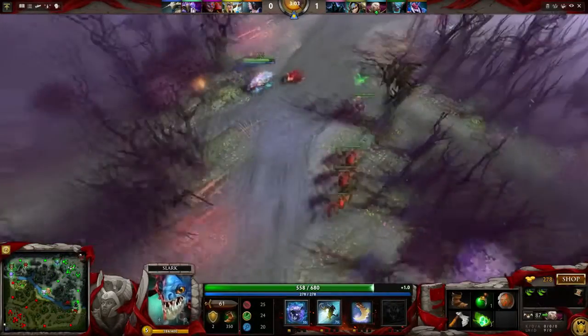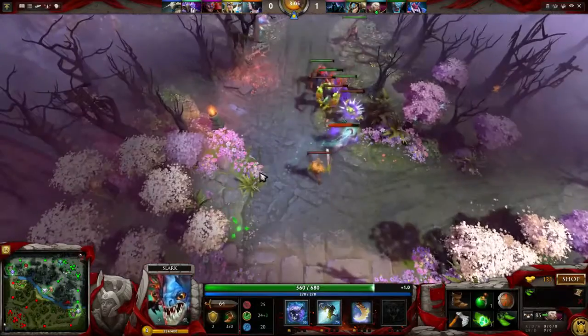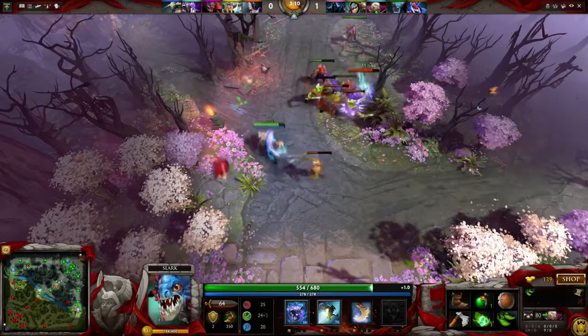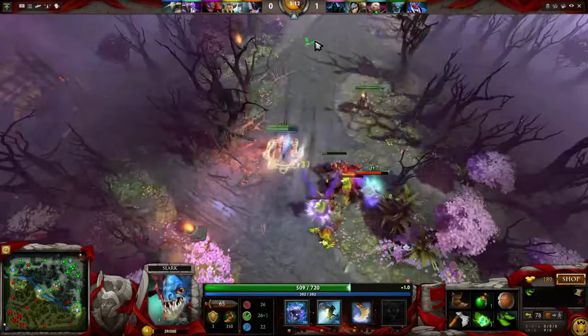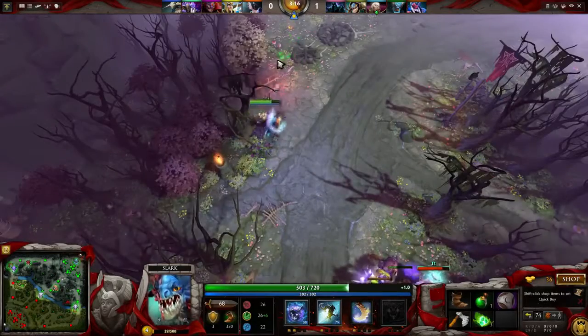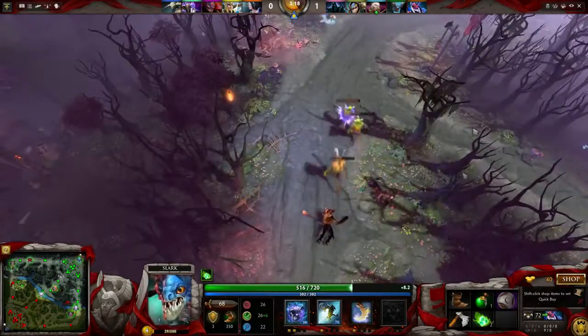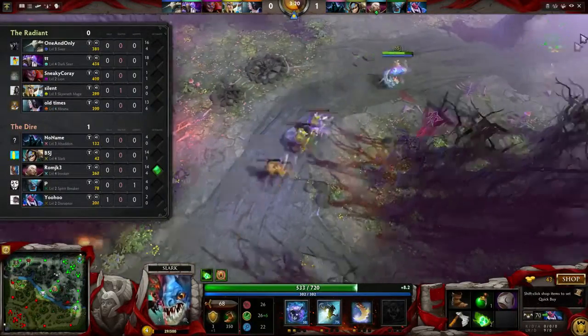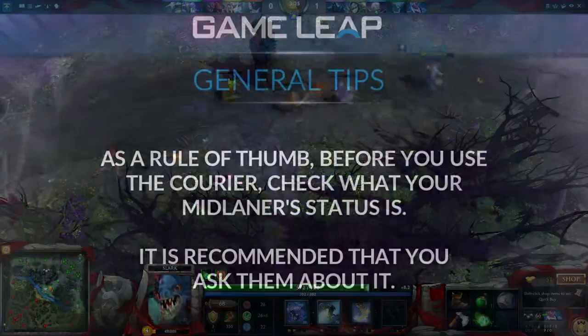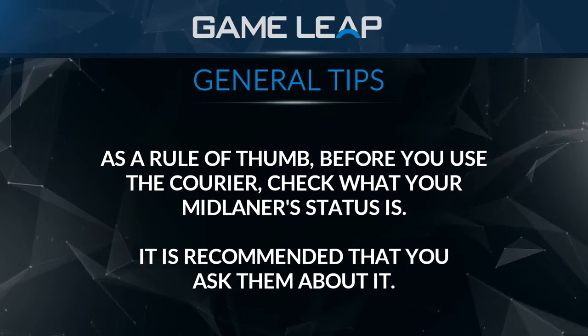If you need an item early on — say you need an extra salve, or you can't reach the side shop because they have a Dark Seer and you need boots — and you want to fly them out with the courier, look at your mid player. If he has 600 gold and no bottle, and you use the courier in that situation, you are messing up his lane so incredibly much that it's a big deal.